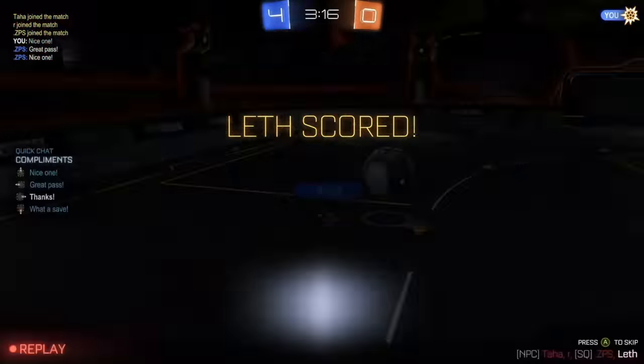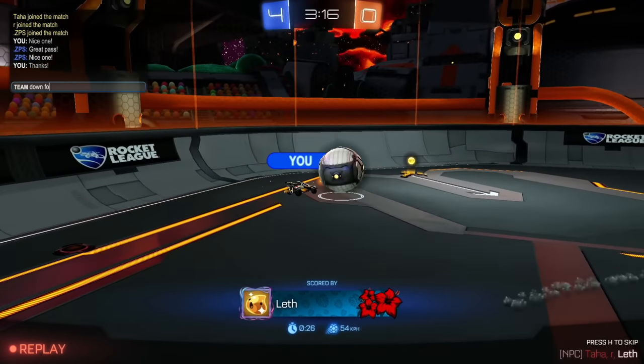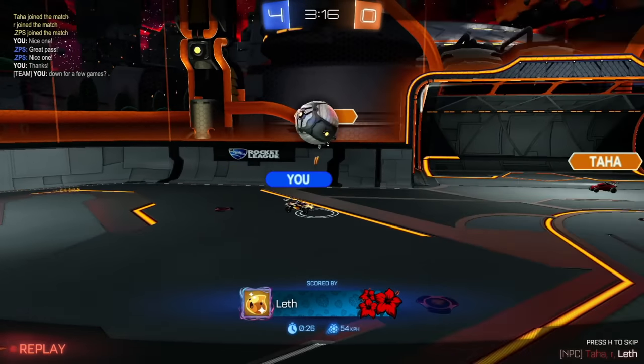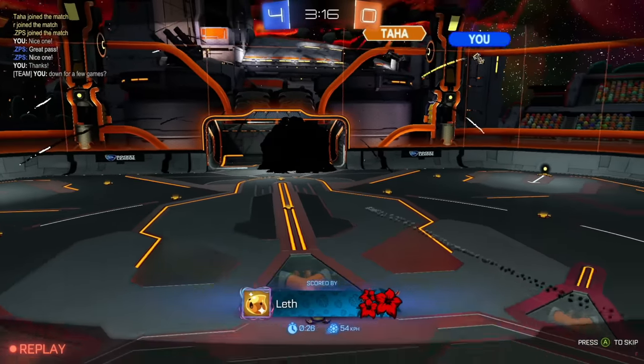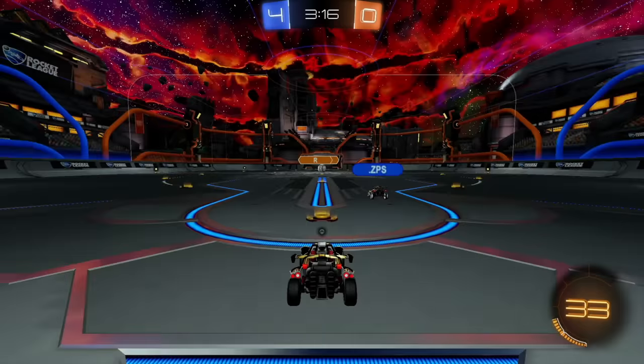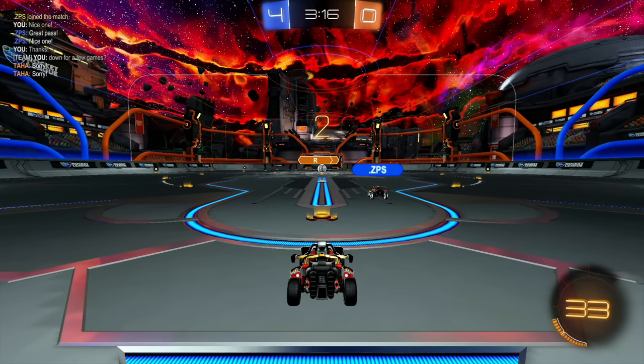I had lots of space. No one wanted to challenge. Down for a few games — let's see if he wants to play. R was trying to make a challenge and then wasn't really in a good position. So once R missed the ball, Taha was unable to really read what was going on because there were too many options.